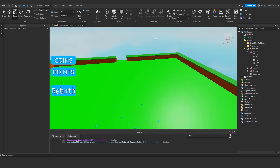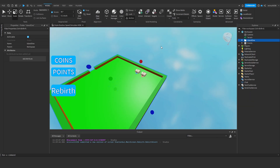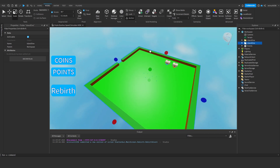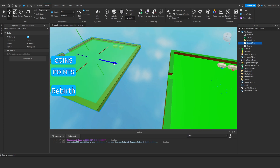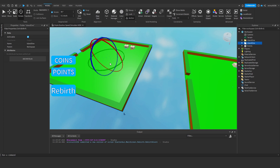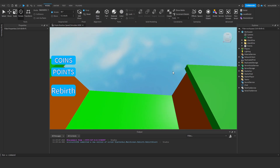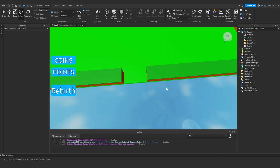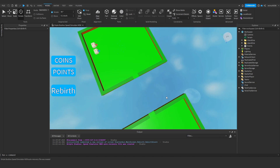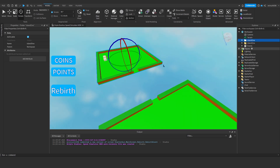Now that we've got this full island 1, I'm going to duplicate this entire folder. There are going to be some adjustments we'll have to make - we're going to move this over here a decent distance away and rotate it 180 degrees so that these little hole bits are facing each other. In this second island, we've got island 1 and island 1 - I'm going to rename this second one to island 2.